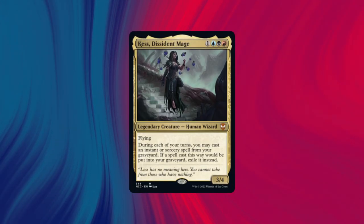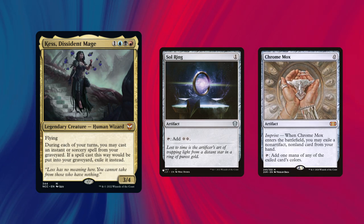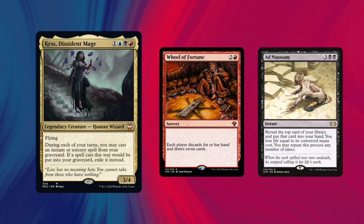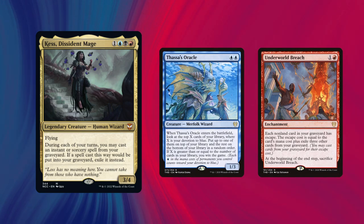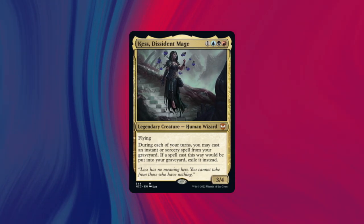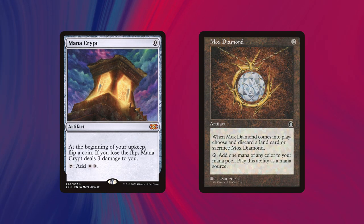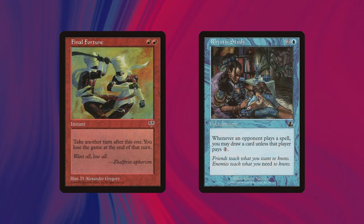Kess is a Turbo Ad Nauseam strategy. I am trying to lay down a lot of fast mana in the early game, churn through card advantage spells like Wheel of Fortune and Ad Nauseam to refill our hand, and then eventually close out the game with Thoracal Combos or Underworld Breach. We're always looking to have cards like Mana Crypt or Mox Diamond to accelerate the amount of mana and the colored mana that we can make to diversify the kinds of spells that we can cast.